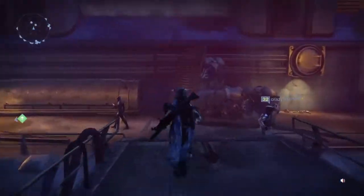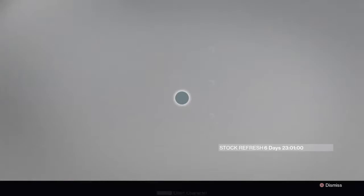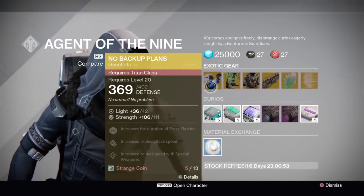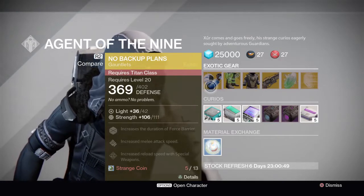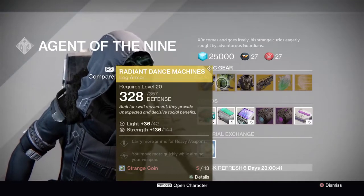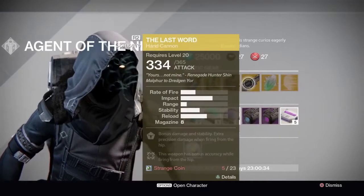He is down to the right, down to the right, through this corridor — he is in the corner. Let's see what he's got. He has all new 42-light armor. He has No Backup Plans, which is a Titan gauntlet. He has Radiant Dance Machines, which are Hunter boots, and Starfire Protocol.